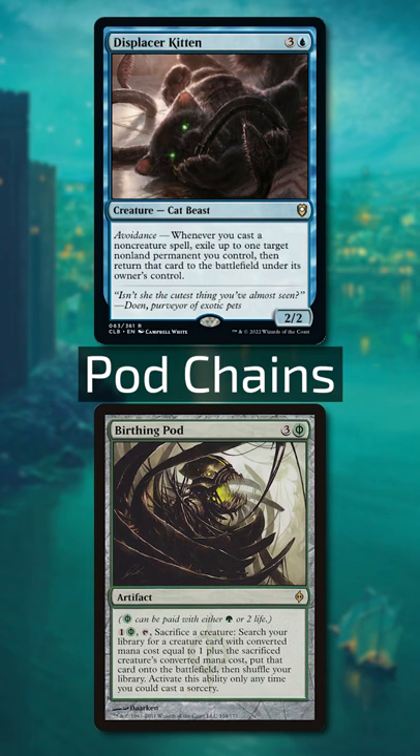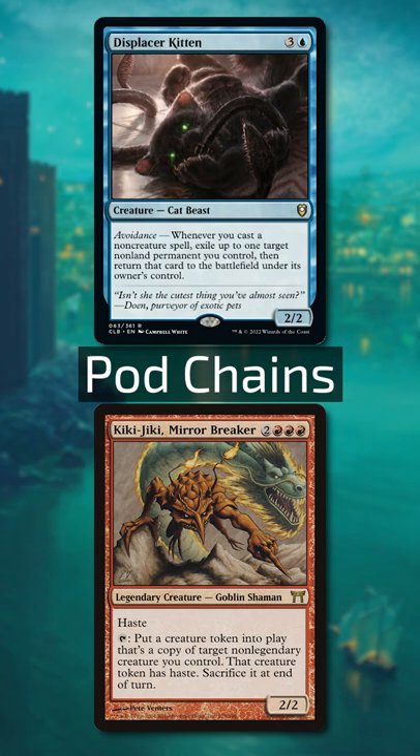Birthing Pod and Kitten will let you blink the pod for every non-creature spell you cast, allowing you to search up a chain of creatures to win the game.